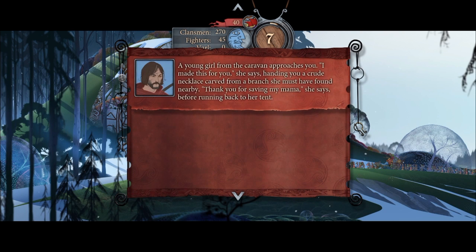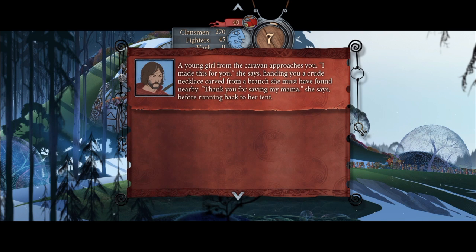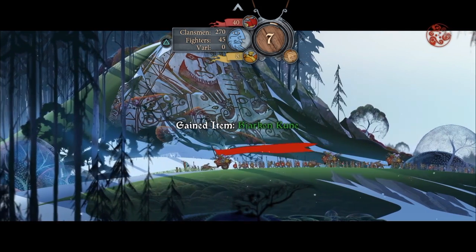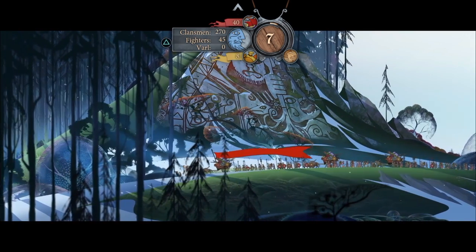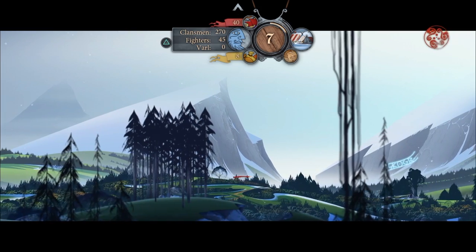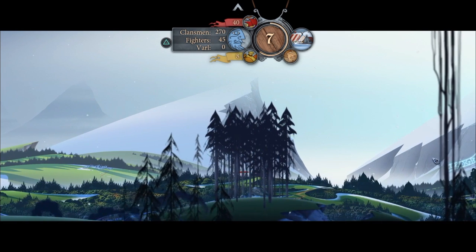For Rook's story, our village was attacked by the Dredge and we had to leave. You can see at the top there's a list of how many clansmen, how many fighters, and how many Varl you have. The clansmen are not fighters — they're women, children, and the elderly. There's also a day counter and the morale indicator. Morale is shown in red at the top, and days of supplies in yellow.